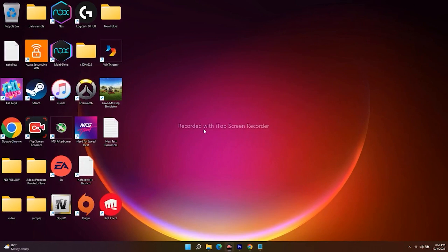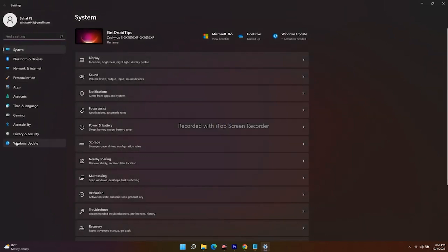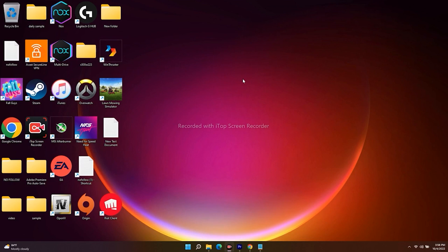The last step is to update Windows. Go to Settings, click on Windows Update, and check for updates. For example, a cumulative update for Windows 11 x64 (KB5017383) may be available — download and install it. Most probably after this update the connectivity issue will be completely fixed. These are all the basic troubleshooting steps to try when you can't connect to the server in Overwatch 2.